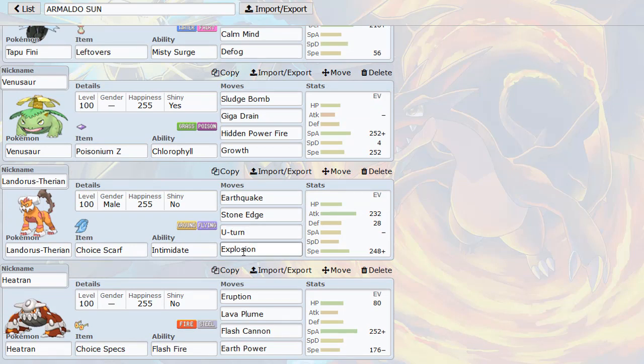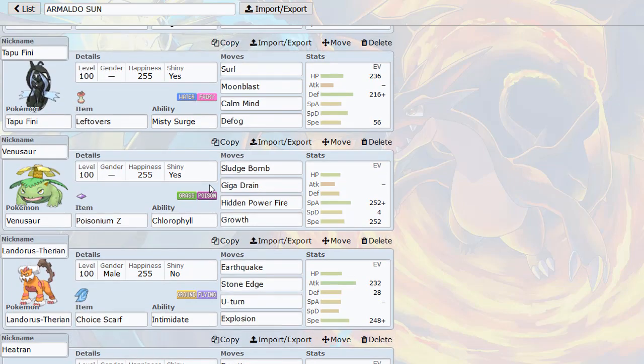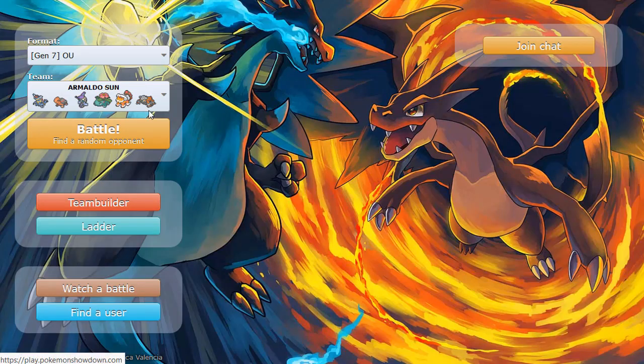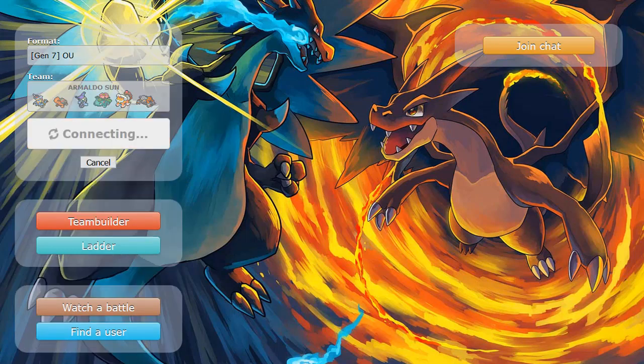I opted for four attacks with our last move being Explosion. Finally, Heatran — a very unique mon on this team. It is Choice Specs Eruption Heatran in the sun. It will OHKO so many things, even Pokemon that are resistant to it. It can OHKO Chansey in the sun — it's crazy. I definitely love Choice Specs Heatran, one of my favorite sets in sun. Let's grab a game and see how we do with Armaldo.